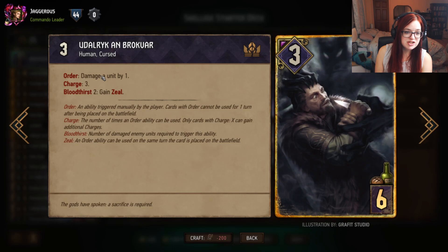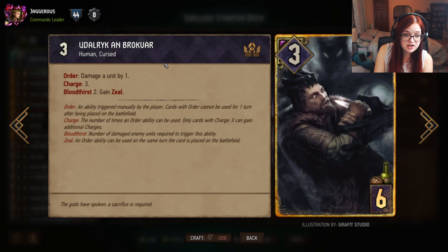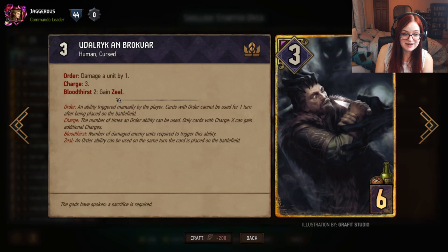Udorik is a three strength unit. When you play him his Order ability lets you damage a unit by one, but you can't trigger it on the turn it's played. However, if two units are damaged on your opponent's side you gain Zeal, meaning the Order ability can be used on the same turn you play it. You get three charges, so you can deal three damage to different targets to build Bloodthirst, or focus three damage on one target.